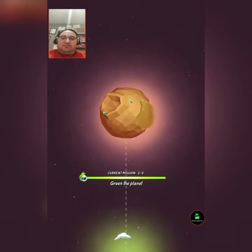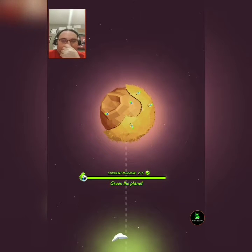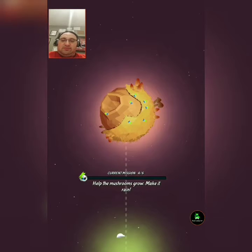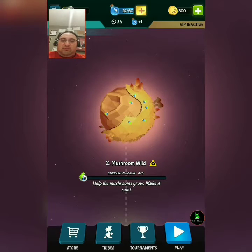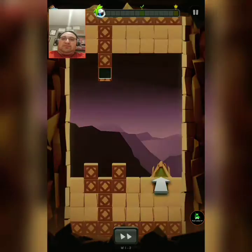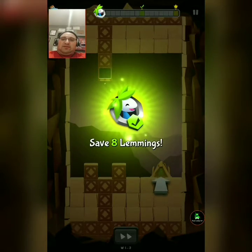I'm not getting 30 for that. I'll plant some seeds. Help the mushrooms grow. Make it rain. Save eight lemmings.